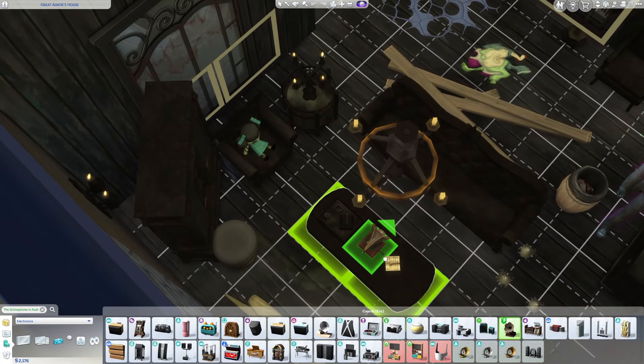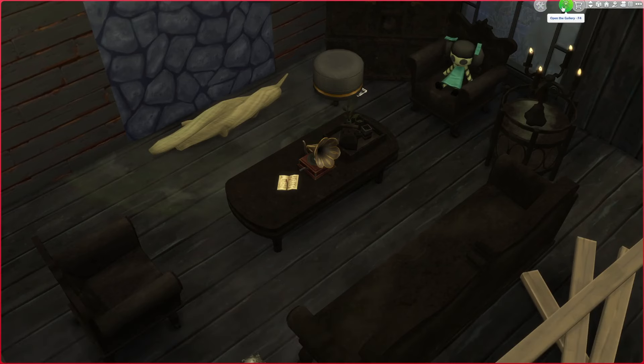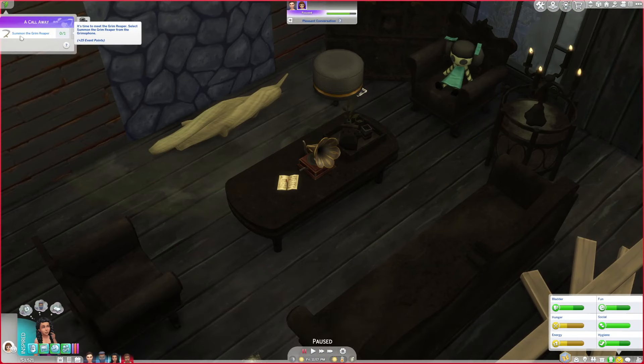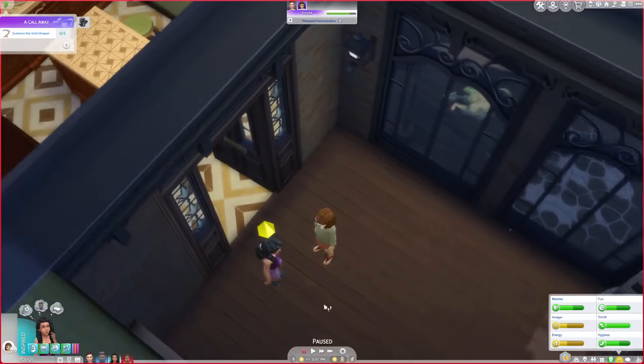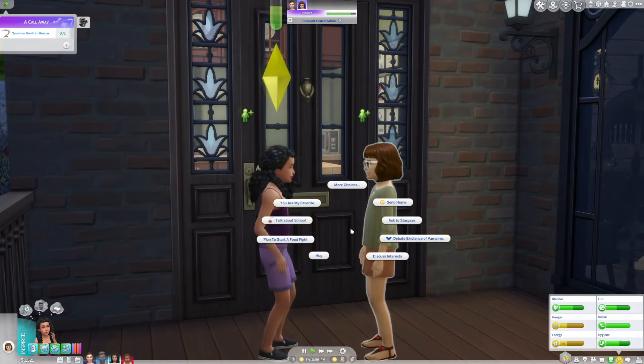We can put it right here on our little coffee table. Now it says 'summon the grim reaper.' I don't know if we should do that in front of the girl we're trying to become best friends with - it might scare her a little. Too bad.